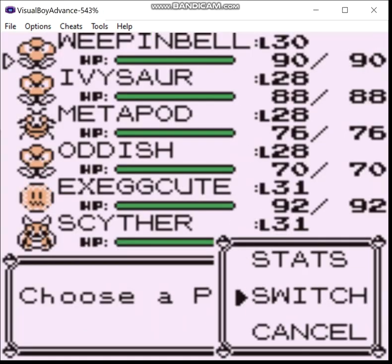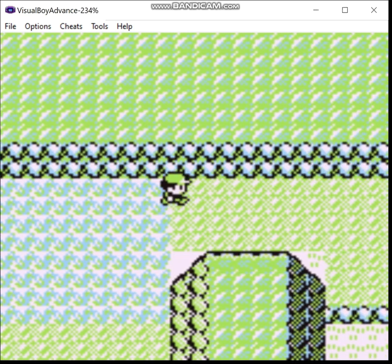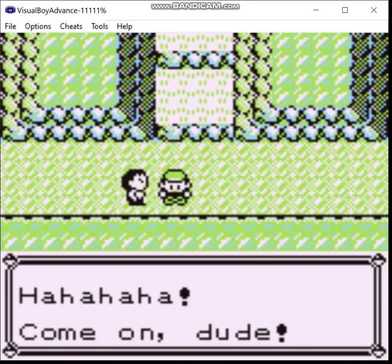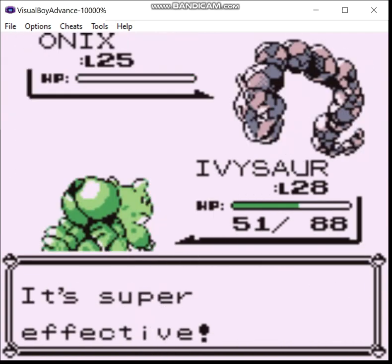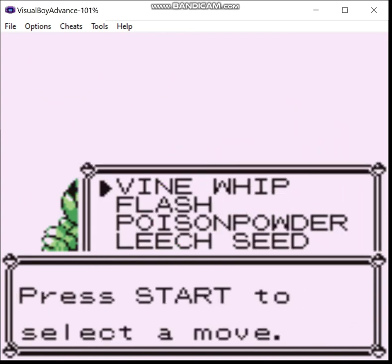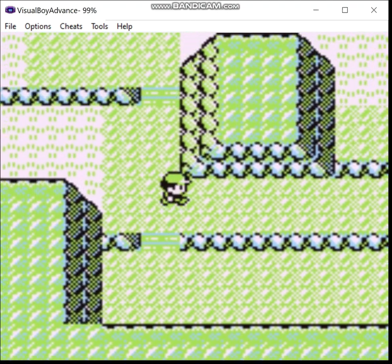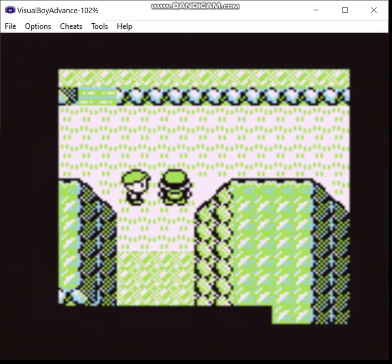All right, let's switch back to Metapod. Razorleaf - it's basically an automatic crit, which makes it the best vanilla Grass move. Although, Solar Beam is actually reworked, so it's better.